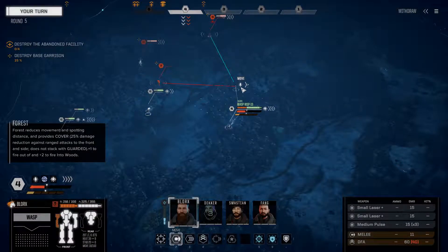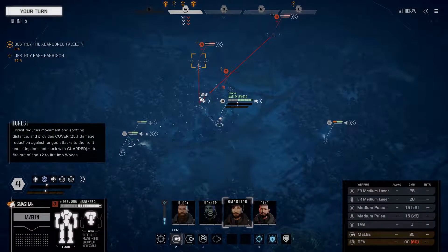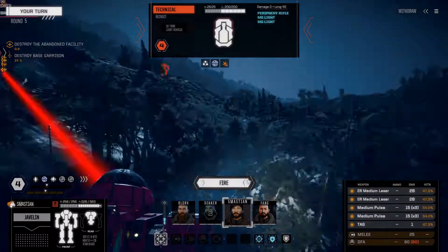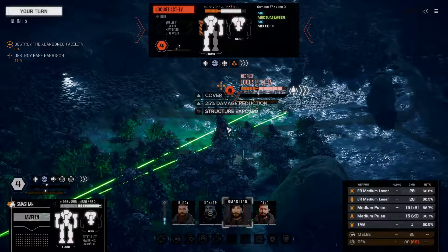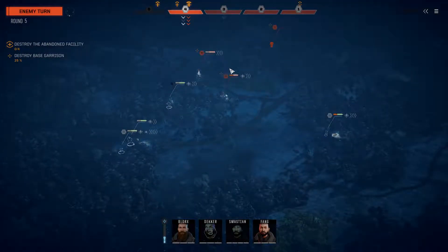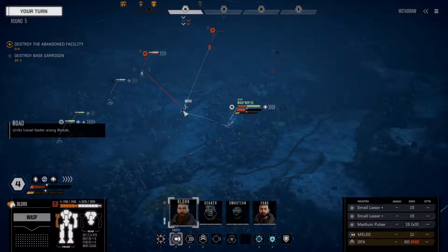My thinking is we start by pulling a bit of a flanking maneuver, get a tiny bit of evasion up, and get some good hits in on this Locust. Upper arm destroyed, so whatever is mounted on that arm should be less accurate. And we've managed to spook it away - we're happy to have spooked it.